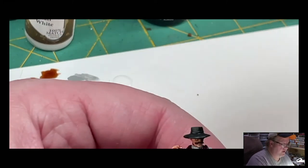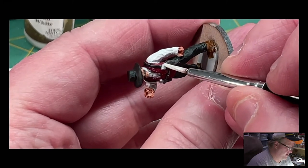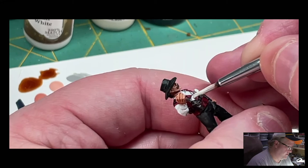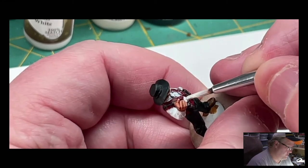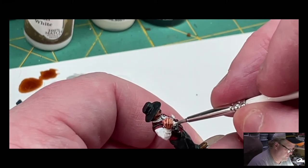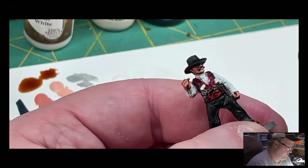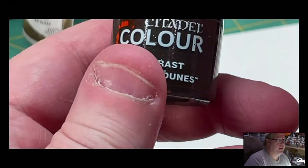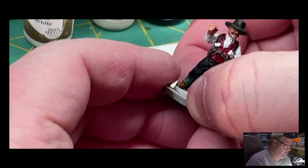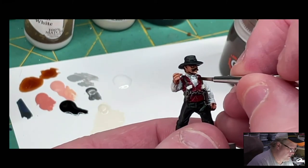For the gun hilts I'm using Vallejo Ivory — it's really just for these. You could use white if you don't have the ivory; it's really just to give them a different color and let them stand out. And for his ascot we can use white — we're going to do the agoras dunes, and that is just for this piece right here.